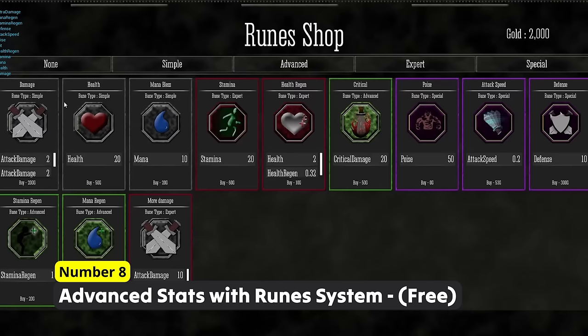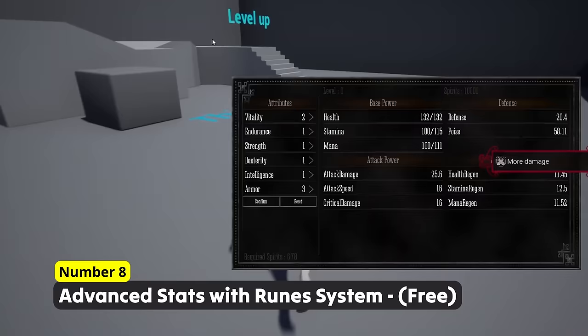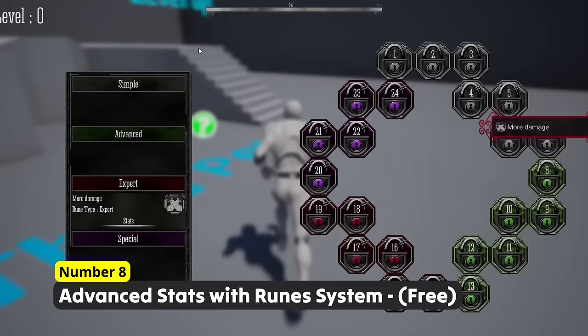Buy your runes and upgrade your abilities with Number 8: Advanced Stats with Rune System. This pack lets you create runes for your players to buy and to put in their rune slots in order to get an advantage against hard enemies.